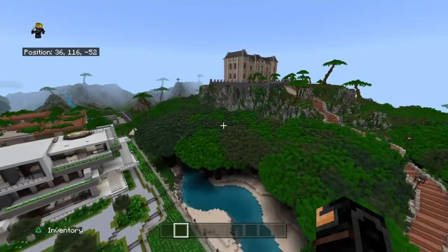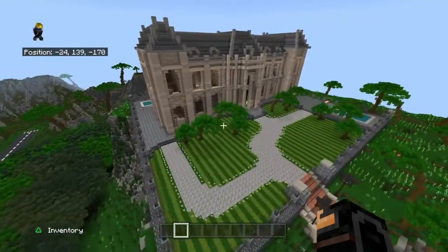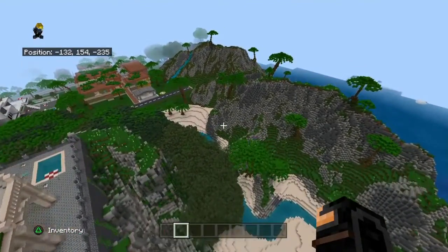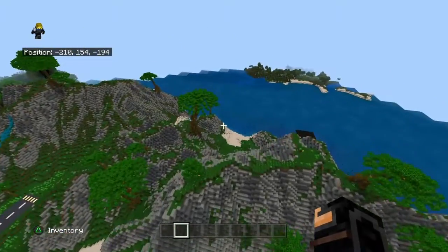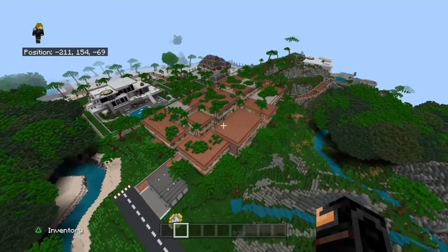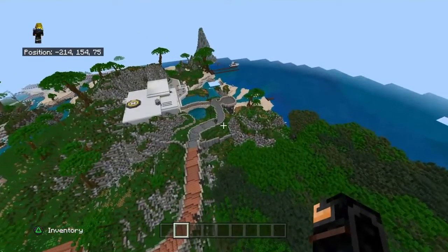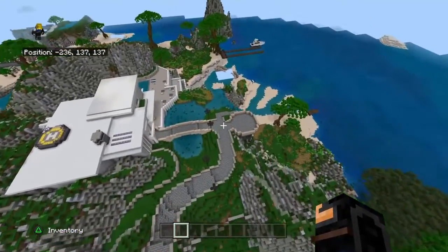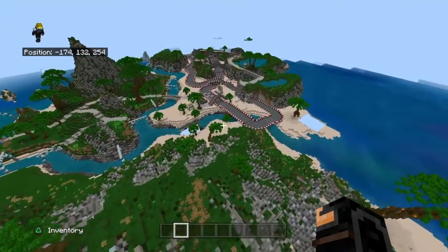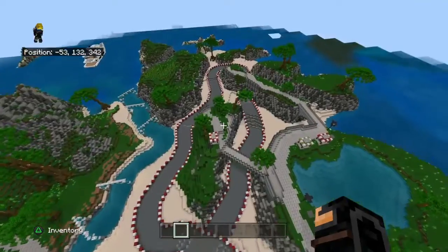Let's try going up to this little mansion up here — there should be something. If I remember correctly, there's helicopters, boats, planes, motorcycles, cars, and trucks. There's supposed to be some over here — I know that for a fact — but they're not spawning in. I didn't notice there was a race track here — that's cool!